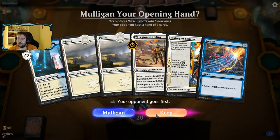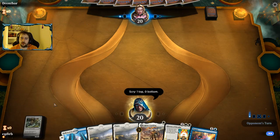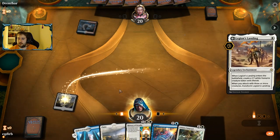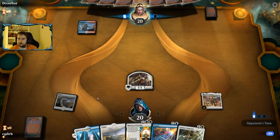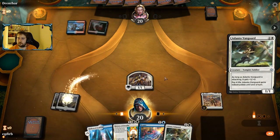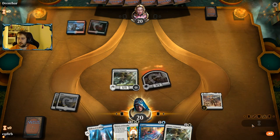Only one land in that first hand — had to mulligan, but this hand is good. We're going to keep the Adanto Vanguard on top. We've got a really nice curve of Landing into Vanguard into History, and we also have Negate. Another Vanguard on top too. Temur doesn't have great answers to Adanto Vanguard, as it turns out.